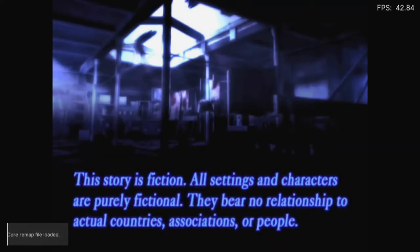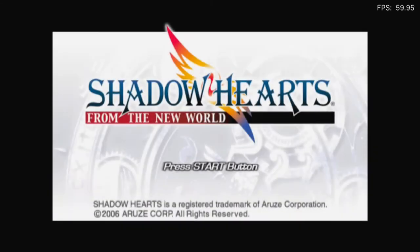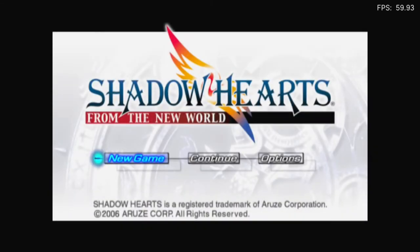I believe From the New World is the third of the Shadow Hearts games. I'm wondering if I can get into combat without issues. Combat in the first game didn't have issues - it was only in Covenant that it went to black screen, and even then it was only when you played as one of the characters. Only for the man, for some reason. Very weird.